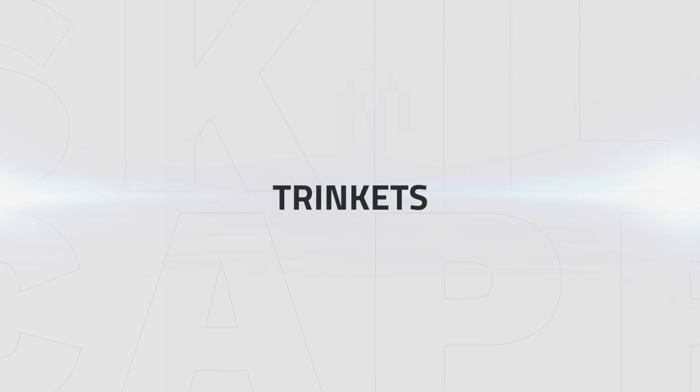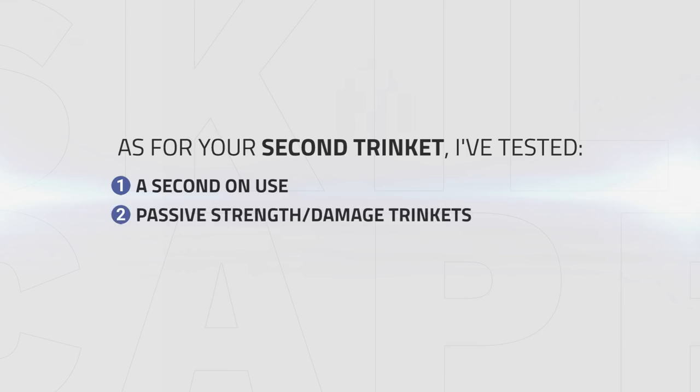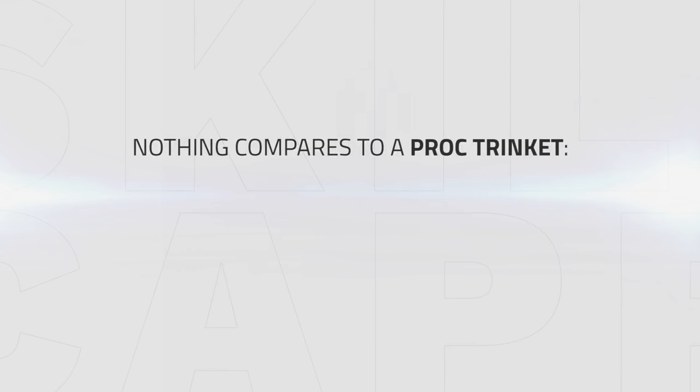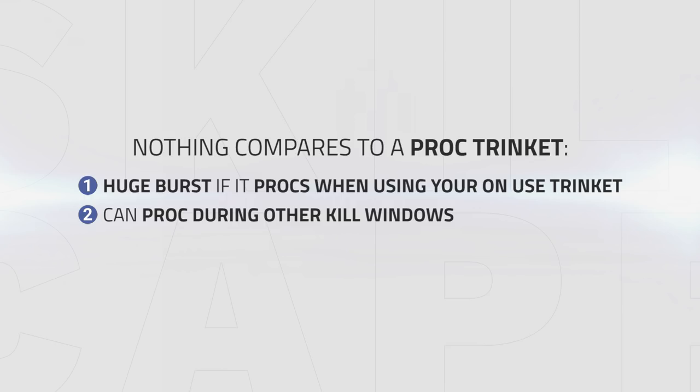Before we move on, the only thing left to discuss are trinkets. Without a doubt, you'll want to get your hands on a strength on-use trinket. I personally use the Dread Gladiator's Badge on my main at 385 item level, which provides me with 1746 strength on use, but anything that provides a similar strength on use will suffice. As for your second trinket, I've tested many different options including a second on-use and trinkets with passive strength and damage, but nothing has come close to the strength of using a proc trinket. Having a proc trinket will allow you to deal huge burst if it procs while you have your on-use up, and it can also be up during other kill windows.